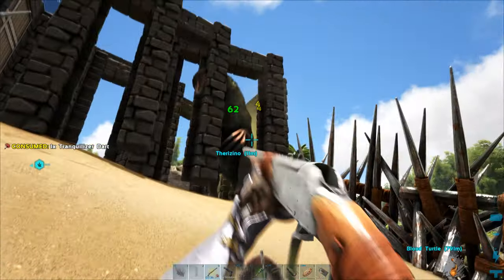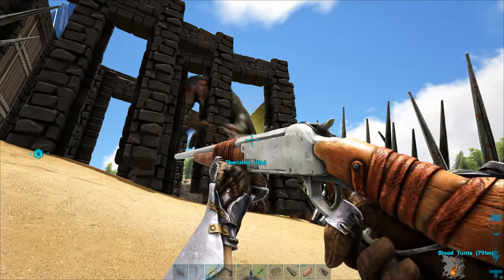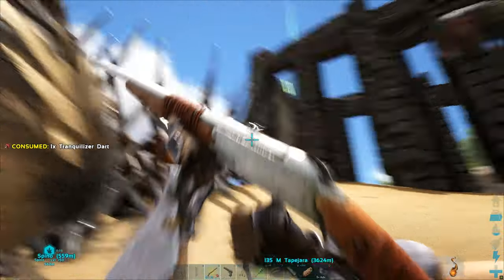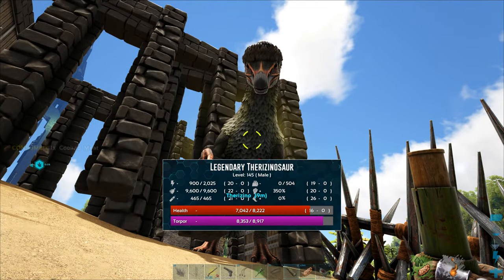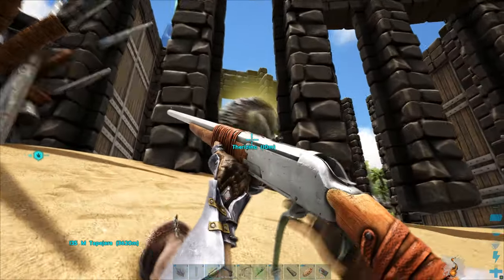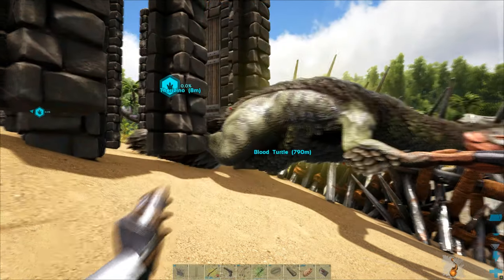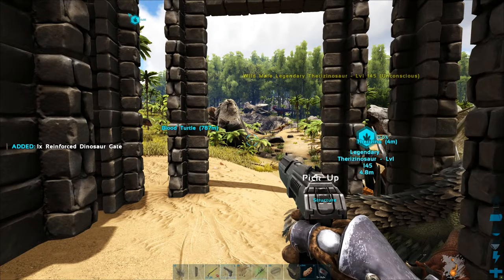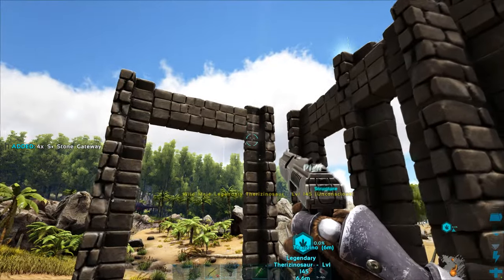That confirms it cannot fit through the gap. You kind of forget just how big a range these things actually have. I've got nine minutes on the spino — I really don't want it to wake up. I'll have to make sure it stays knocked out. The therizino actually can reach me — thankfully the torpor is high so it's not attacking anymore. Therizinos have a much faster torpor drain, and of course there's a carno right over there.